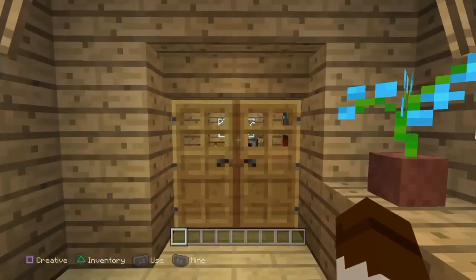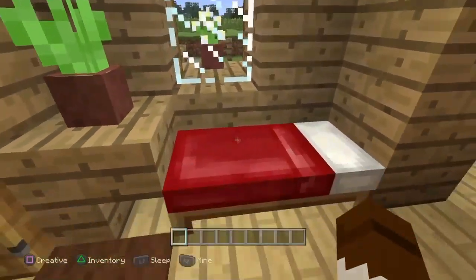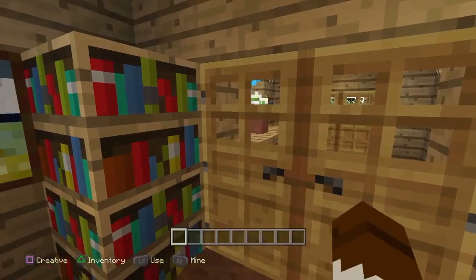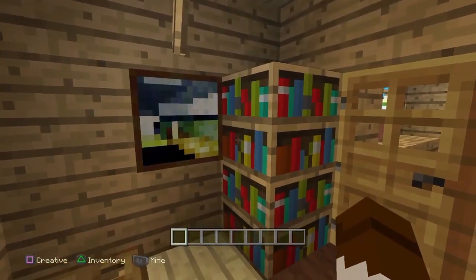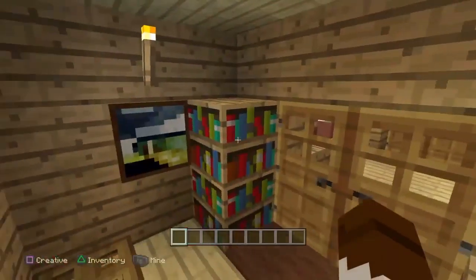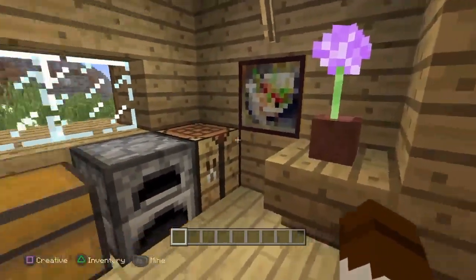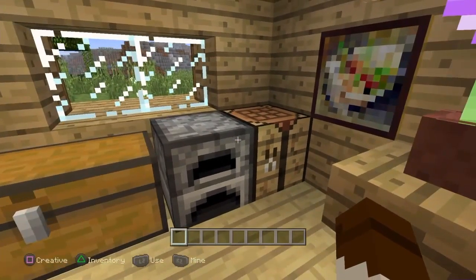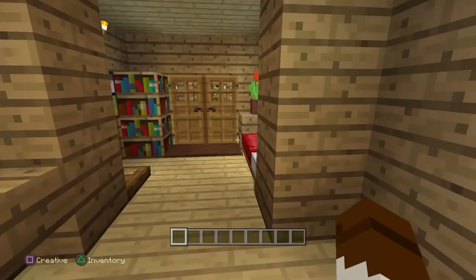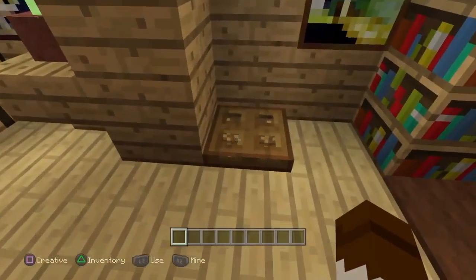Let's take a look inside. We've got a nice simple bed and a nice little red flower - the traditional red flower that I like to use. We've got a simple little bookcase just here if you want to have a little read before you go to bed, and a nice painting. Then you come into the little kitchen cubby area with a double chest, a furnace, and a crafting table with another flower as well.